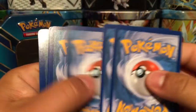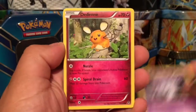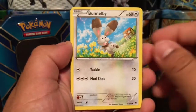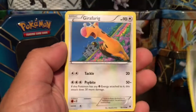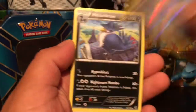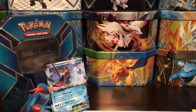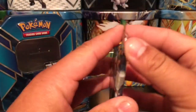Onto Phantom Forces — here is the code card for you guys right there. One, two, three — and here we have a Litwick, Diancie, Malamar, Alomomola, Skarmory, Banette, Loudred, VS Seeker. Nice, we have a Girafarig and we have a Manectric — that is a reverse holo. And a Honchkrow — that is a rare non-holo card.